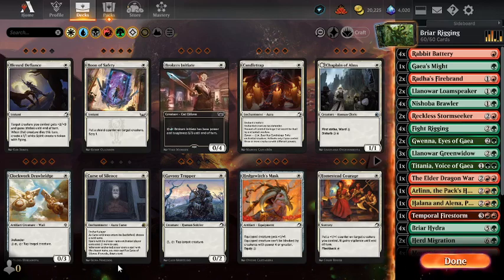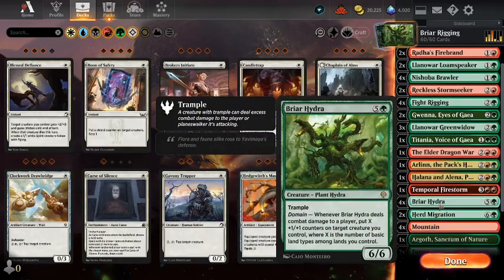Welcome guys. I'm continuing my series of trying to make decks using the Mastery Pass Rares. I thought I'll try and finish the Dominaria United ones first. We're working on Briar Hydra. This card is a 6/6 trample for 6, and it has a Domain bonus: whenever it deals combat damage to a player, put X plus 1/+1 counters on target creature you control, where X is the number of basic land types amongst lands you control. So I'm playing a Domain deck.